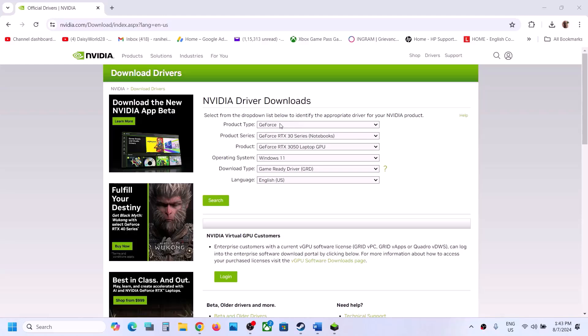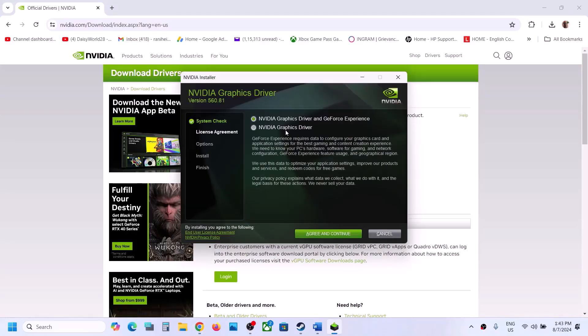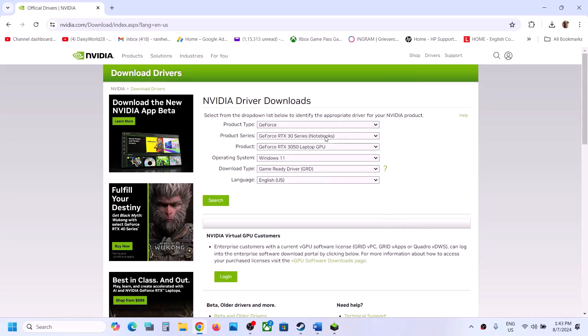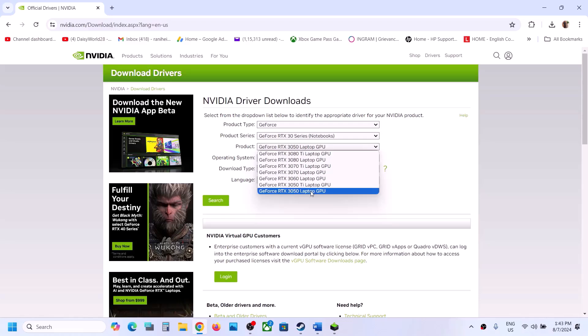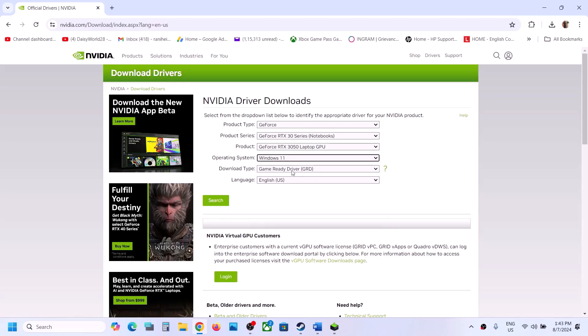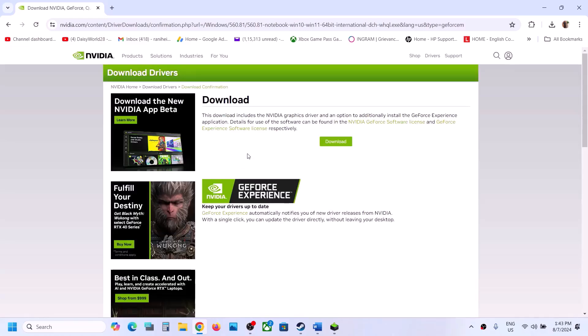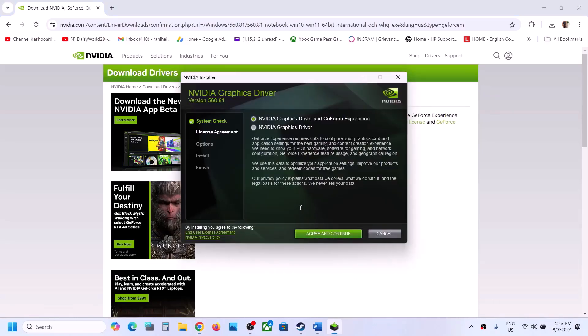On the NVIDIA website, select your product type — for example, GeForce. Select your series from the list, then select your specific graphics card. Choose Windows 10 or Windows 11 as your OS, select Game Ready Driver, then click Search and then Download.